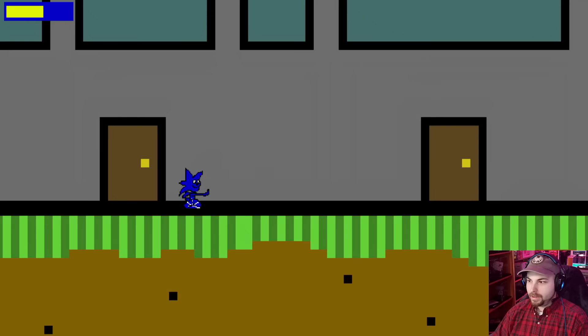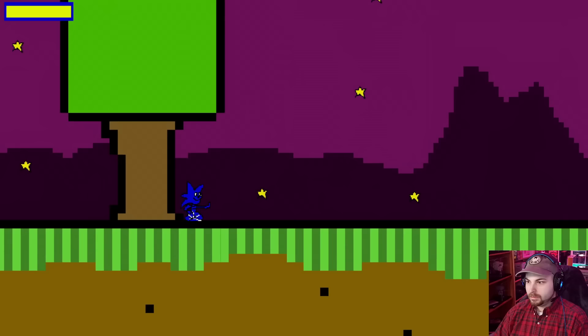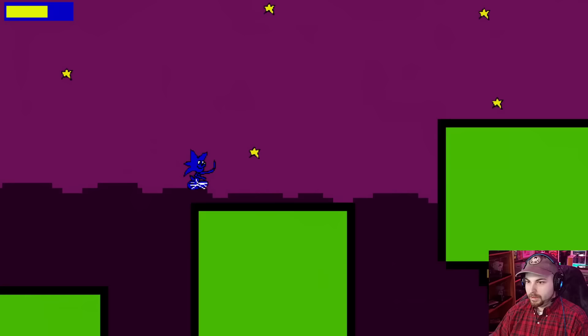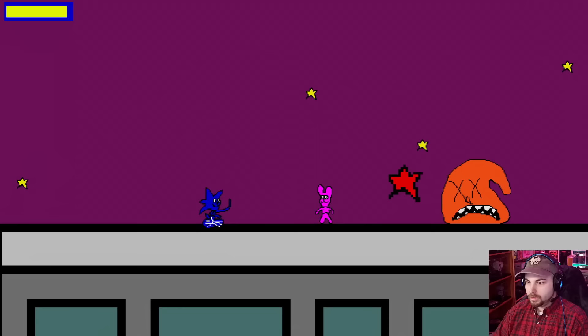Okay, so this time I just beat him in one go. Watch me die to the spike pit this time. So now that the troll's not gonna be there, I wonder what's gonna happen when I get to the pink rabbit at the top. Is she gonna say something different? There's the big finale.